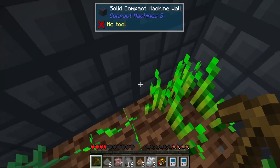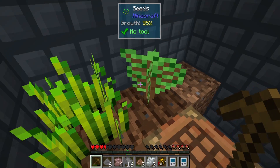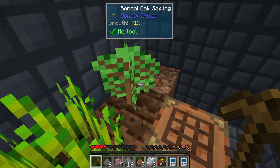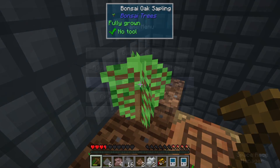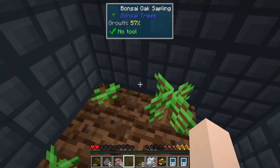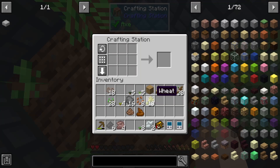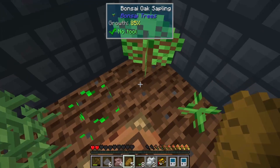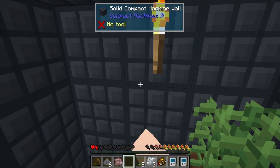I gotta remember to sneak — I gotta keep sneaking all the time here. Are you fully grown? Holding sneak actually makes the stuff grow. I need some more wood, so let me get some more wood and I'll be right back. Okay, we're back and I've made all of these into more, more, more wood. I completely forgot that now that I have wheat, I can actually make... yes! Let's get all the bread we can.